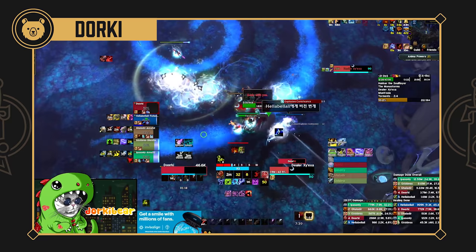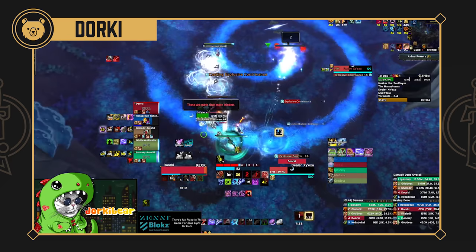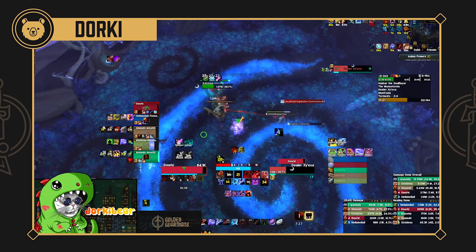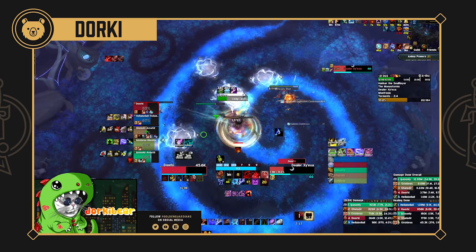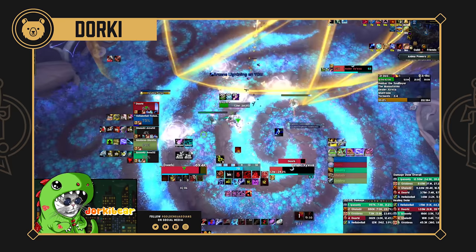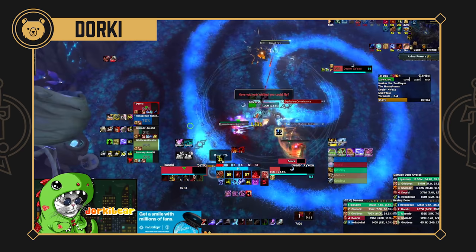There's a massive struggle: on Tyrannical keys when you're playing a tank it's easy for you and really relaxing, but your group is struggling and you can't really do much unless you're playing Prot Paladin and can throw out some utility. I see AMZ off cooldown and it's never been pressed — it's gotta be pressed at some point.